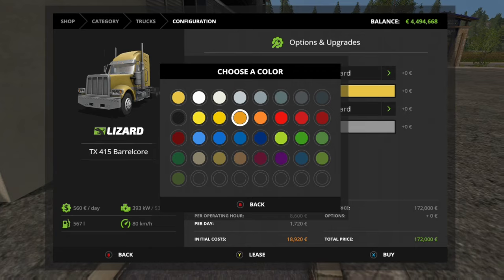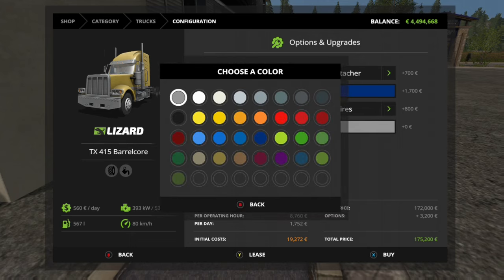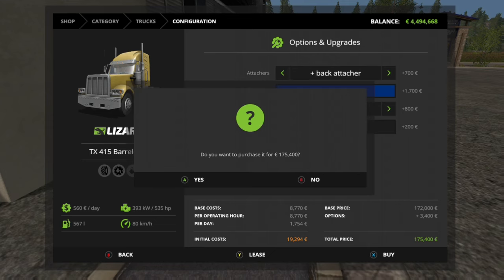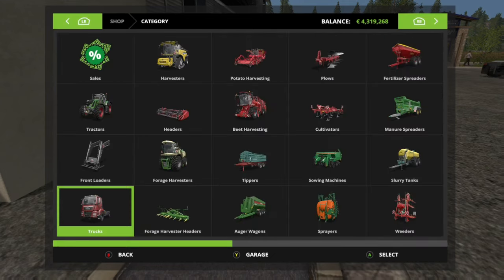Nice color — random color or something. Just add on all of these add-ons, so we've got unlimited money. Blue and black — let's see how that looks. I popped over inside.